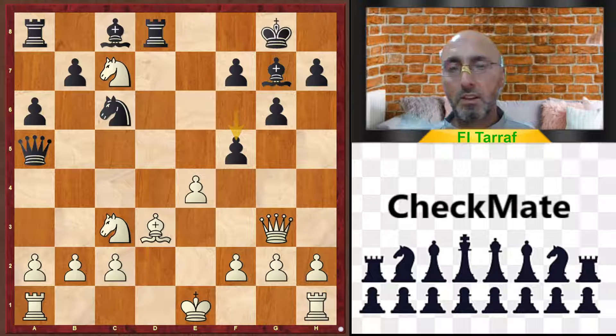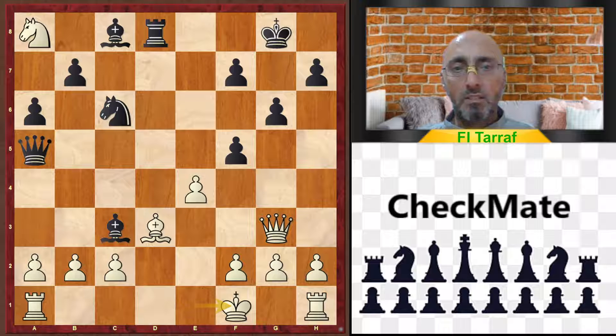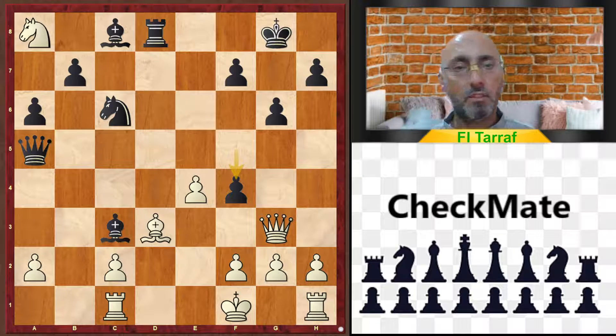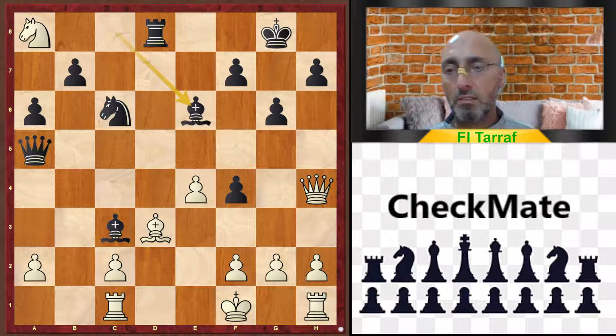f5, opening the diagonal for the bishop. Knight takes a8 — still white didn't realize his dangerous situation. Now bishop takes c3, and king to f1, running away — of course, not to open the game more and more. Bishop takes b2, rook to a1, bishop to c3 attacking the rook, rook to c1 back. f4 — in case of queen takes f4, bishop to d2, forking the queen and the rook. Queen to h4, and now bishop to d6. In this position, white resigned.